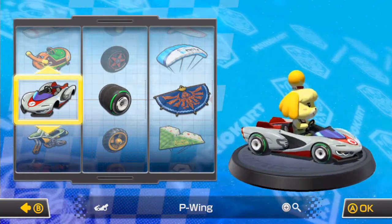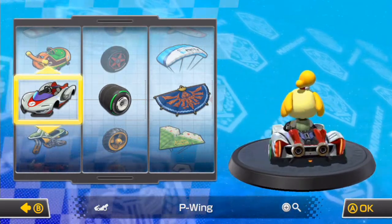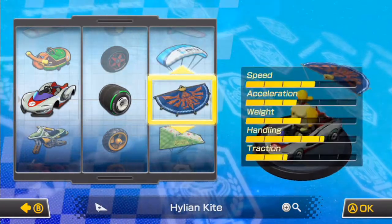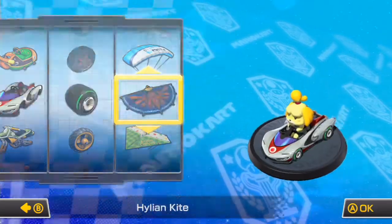This episode we are going to be playing as Isabelle, using the kart the P-Wing, and we are going to leave everything else the same. I showed you guys the Leaf Wheels and the Paper Glider last time, but I like these stats right here, so that's what we are going to be sticking with.